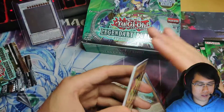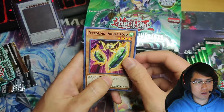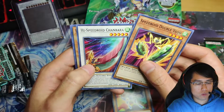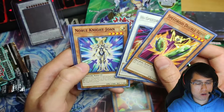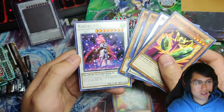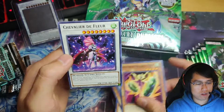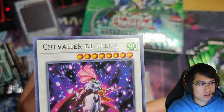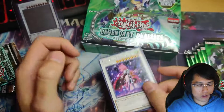We have 36 packs so we're gonna be here for a while. Speedroid Double Yo-Yo, High Speed Roid Chanbara, Noble Knight Joan, Quiltbolt Hedgehog, and a Chevalier de Fleur — whoa, that name shift. Shift, and it's really high up.